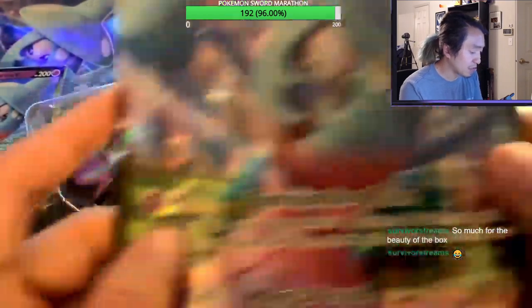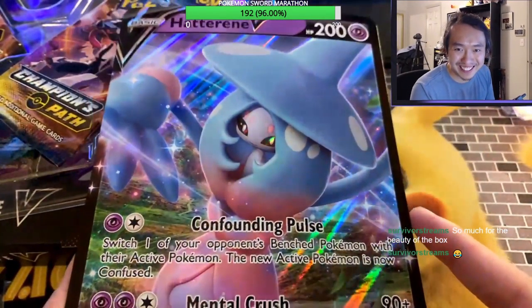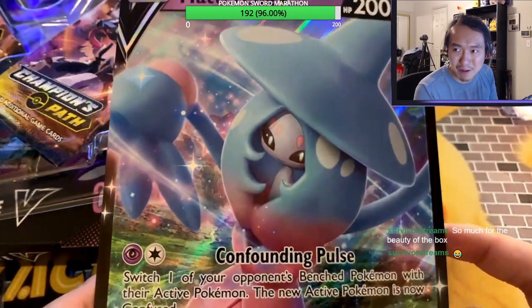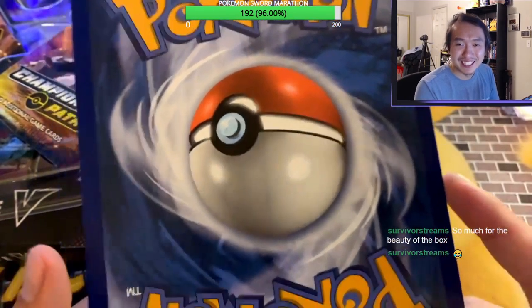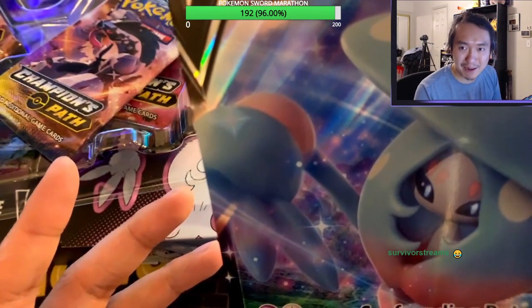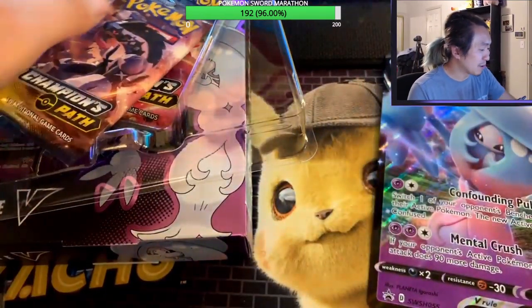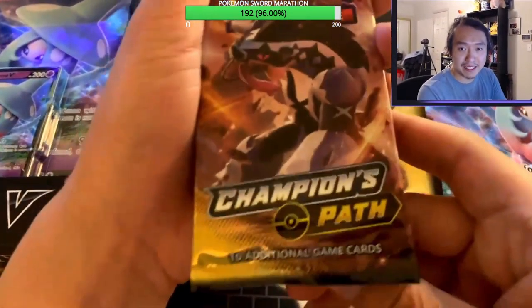That's one promo card right there. And of course the big one — the oversized card. These are always fun because they're usually just oversized cards and you can see the art more clearly. Look at that, it's so pretty — just a big card. Hatterene V, nice hat. I used to play World of Warcraft and I played a mage all the time, so I think it's pretty cute because mages are cool and I love mage hats. Here are the four packs — four amazing Champion's Path packs.